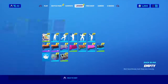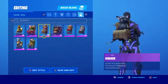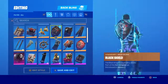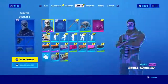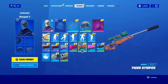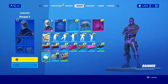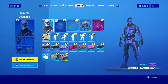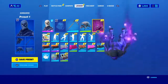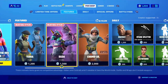I have a lot of skins and a lot of OG back blings. As you can see, I have the black knight and some other ones — OG dances, OG skins for the guns, and OG banners too. OG gliders as well. I'm not sure about the trails, but I also have 1200 V-bucks.